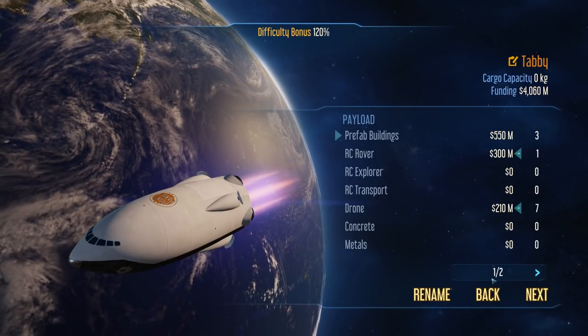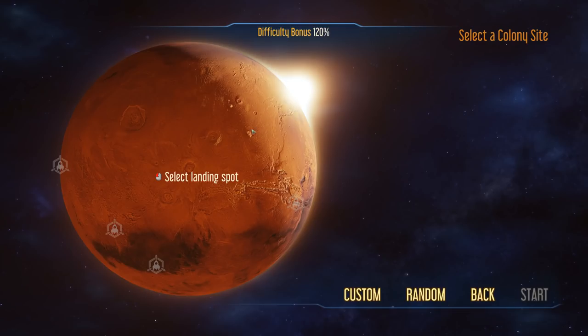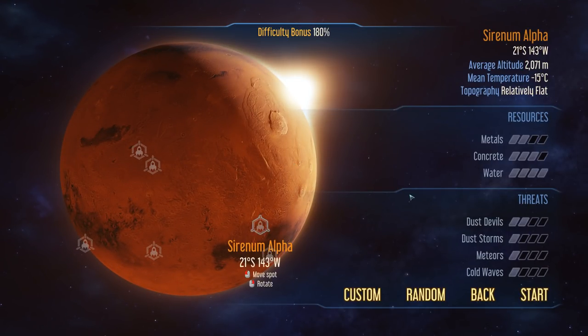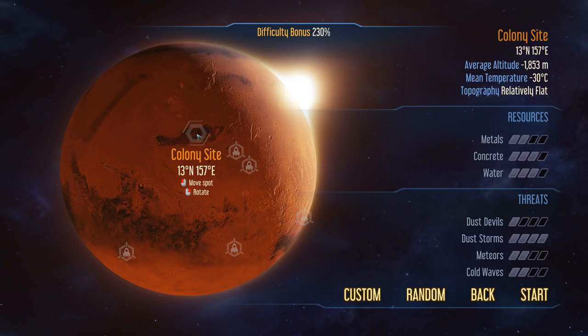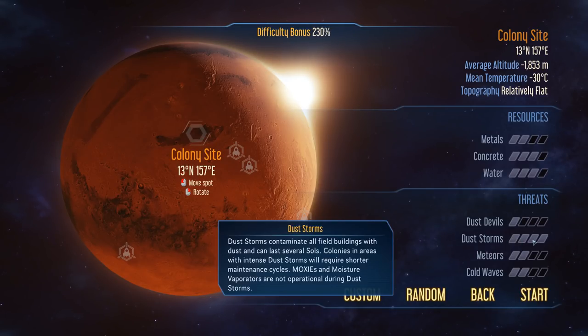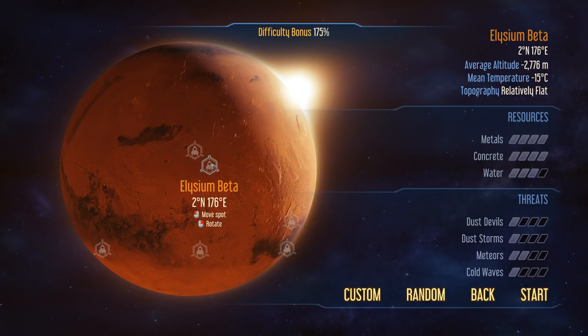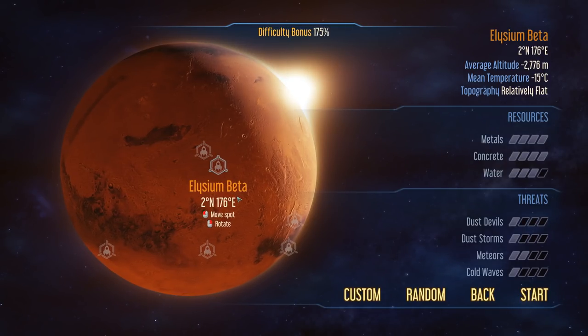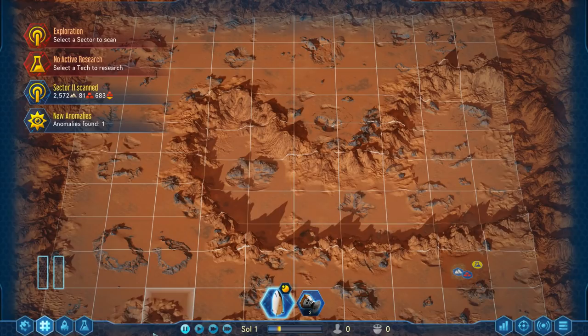Let's get over to Mars on the good ship Tabby. You can select any landing spot you want - the game flags good ones which generally have low threats and high amounts of resources, but there's nothing stopping you from picking wherever you want. Just bear in mind that going off the beaten path means a higher chance of high threats like dust storms. These two Elysium sites will do quite nicely - this one's just a tiny bit better. Let's go in and get going, making the game about as difficult as it can be.